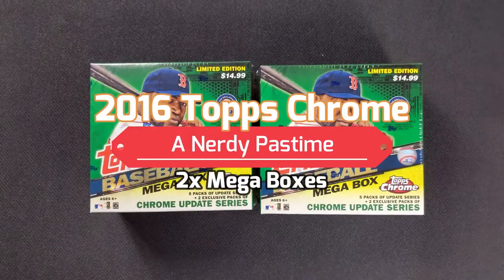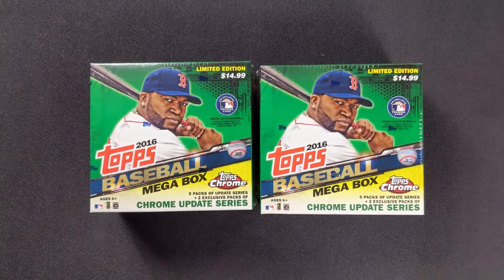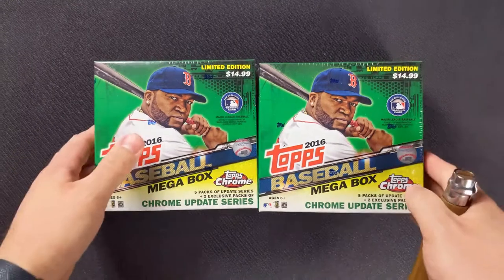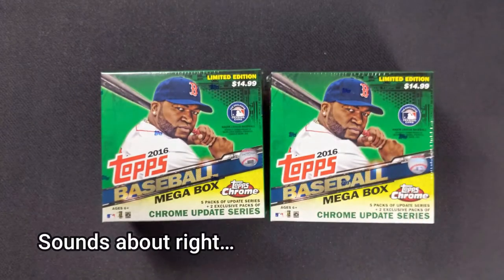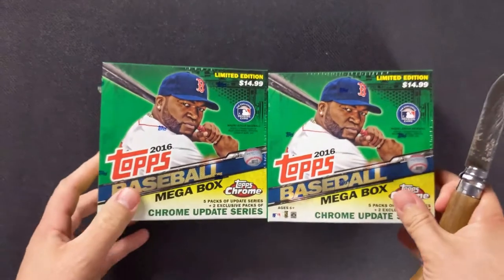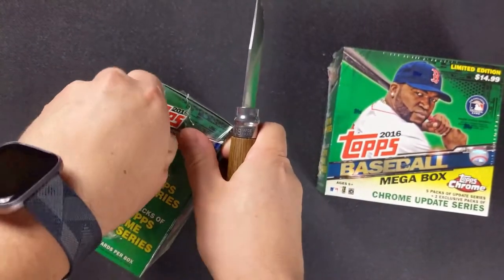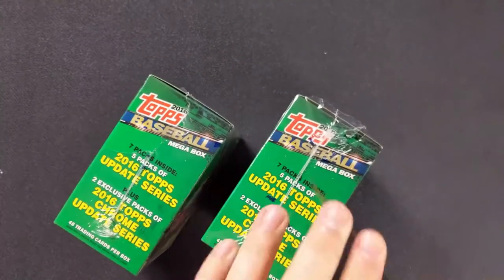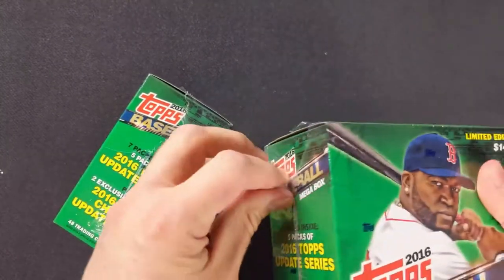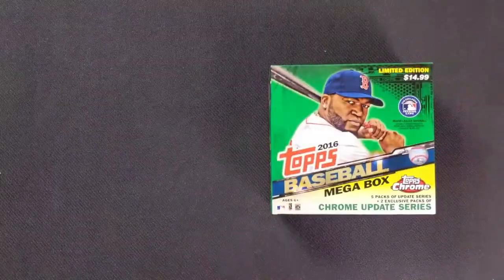Hello again everybody, it is Matt with the Nerdy Pastime. Today we are not doing Gypsy Queen — we are doing Topps Baseball Chrome. This is 2016 mega boxes, there's two of them, and I have no idea what is in these boxes. We're just gonna open them and see what we get. I don't know if we have autos or just refractors, but we'll take a look.